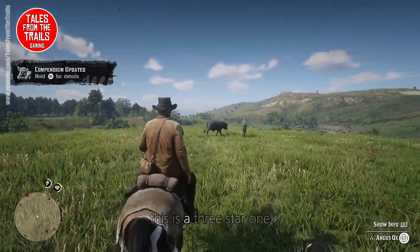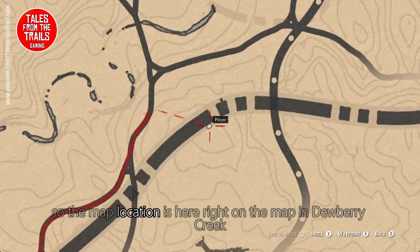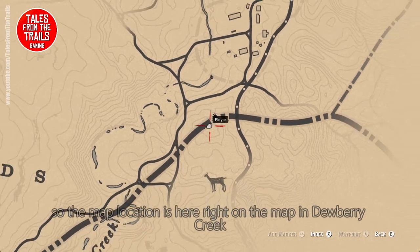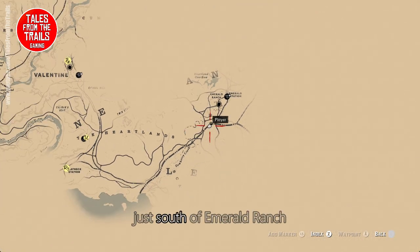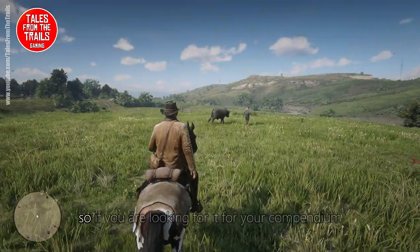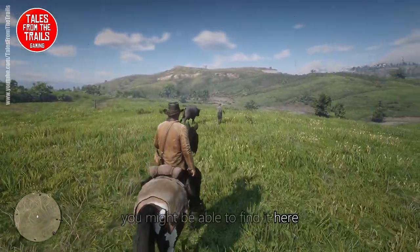This is a three-star one. He's following his daddy, so the map location is here — right on the map in Dewberry Creek, just south of Emerald Ranch. So if you are looking for it for your compendium, you might be able to find it here.